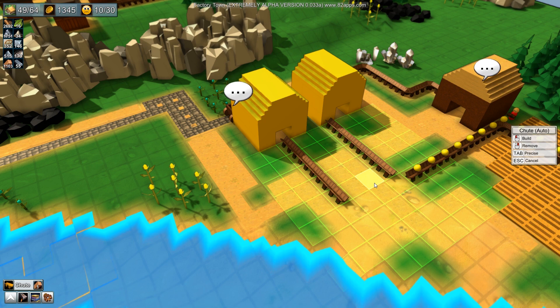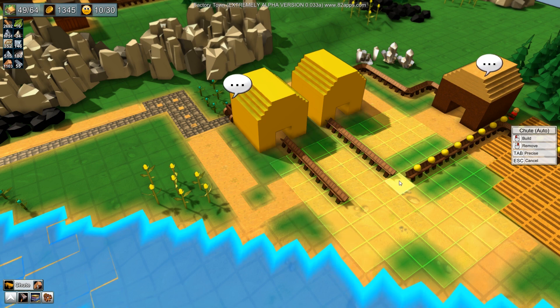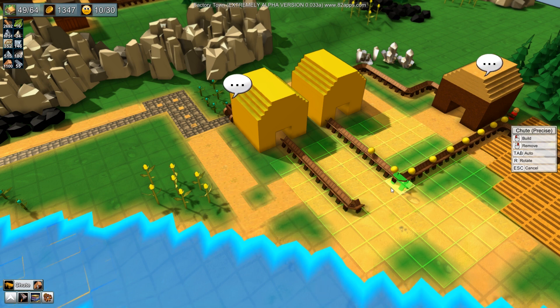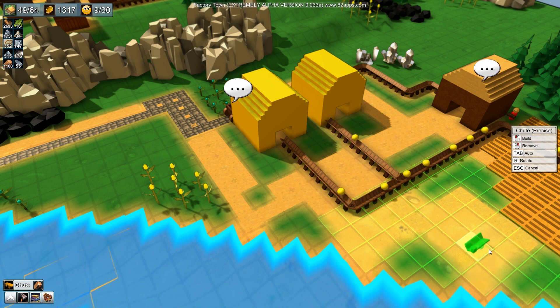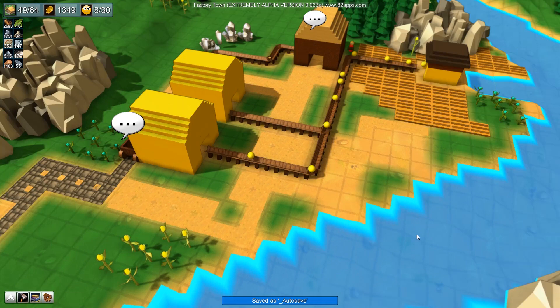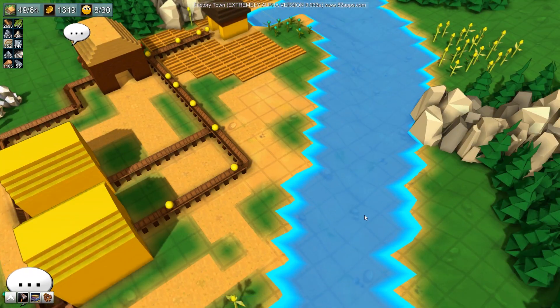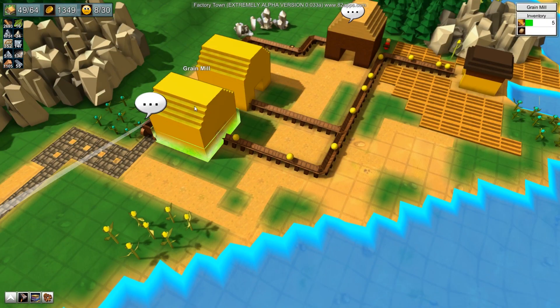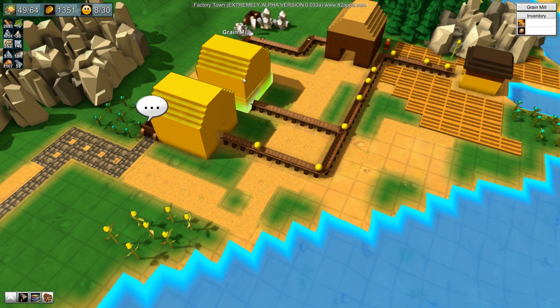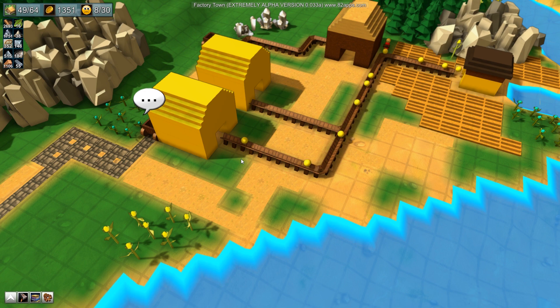So that should be good - we'll just go into these shoots here, go into precise mode again. Hopefully they should now work. It does look like the farm is producing enough grain that it will back up and go into the second grain mill, so I don't think we should have such a problem as we have with the foresters.